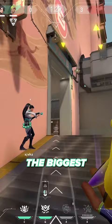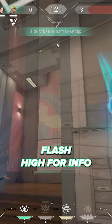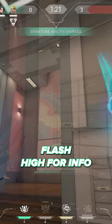The biggest thing on your mind should be: can I get it back? Clear plenty of those close angles with Wingman, flash high for info with Dizzy, and never get stuck on one plan. Wingman can do more than just plant, and your utility does not have to be perfect if you can quite literally use it 5-6 times in a round.